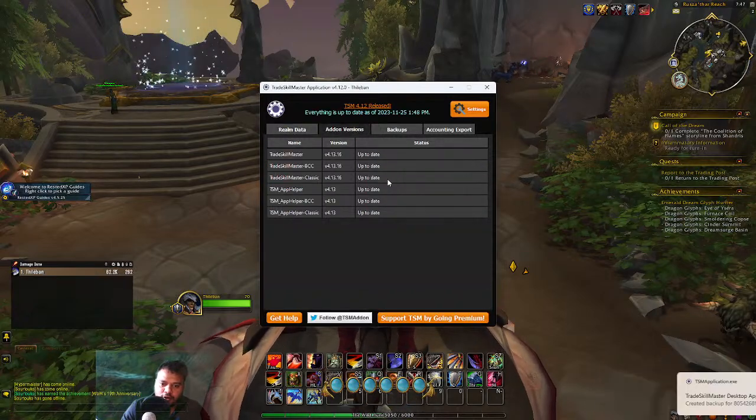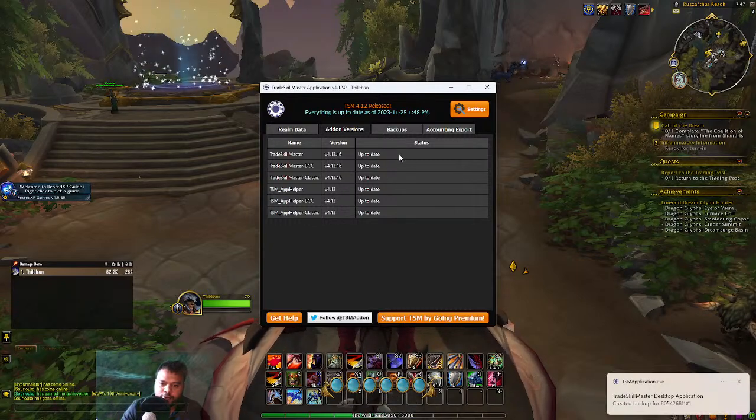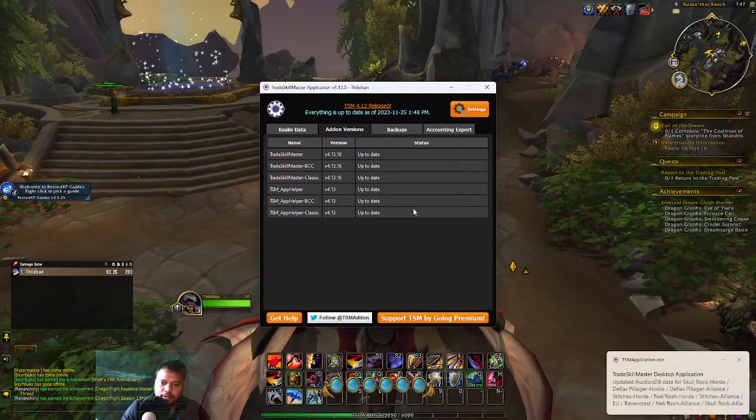Double-click this one — it's called 'automatically install the add-on.' Initially it will be red if you are starting new. You just double-click all of them and once they are up to date, you will automatically have the TSM add-on installed.